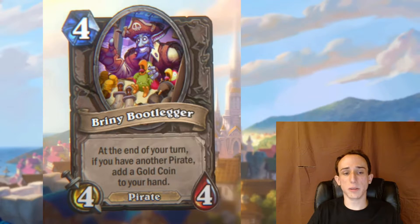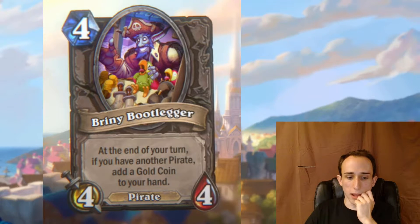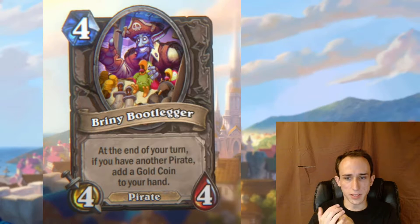Starting with Battlegrounds — skip to the timestamp below if you don't want battleground stuff. Briny Bootlegger: at the end of your turn, if you have another pirate, add a gold coin to your hand. Presumably it gives a coin worth two because it says 'gold coin,' not just 'coin.' That's my guess. If it's just a regular coin then it's a worse Warden of Old, assuming that four mana cost means it's a tier four minion.